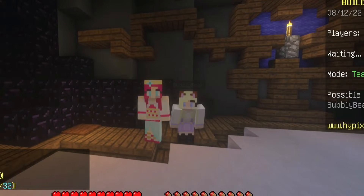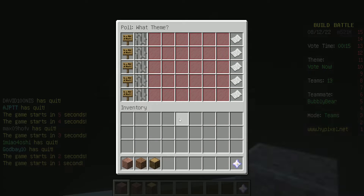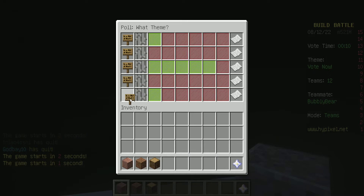Hi Minecrafters, Sassy Shortcake and Bubbly Bear, and we're doing a build battle today. The options are photograph, bike riding, cave, tennis, and an aquarium.